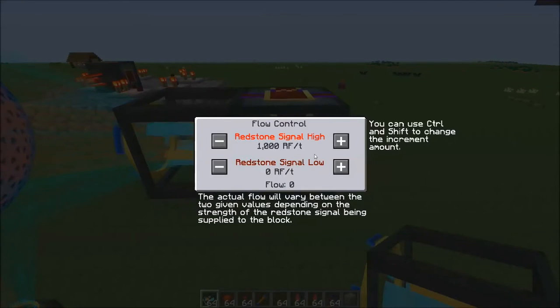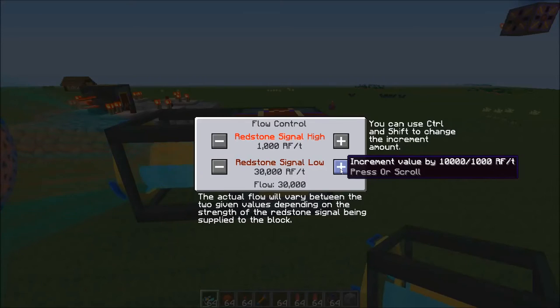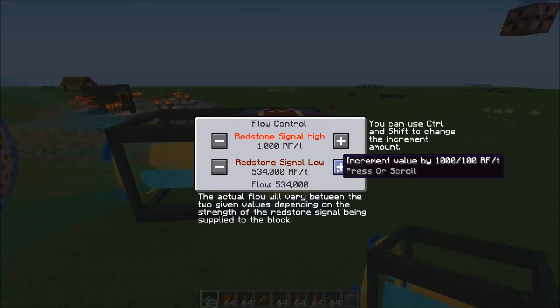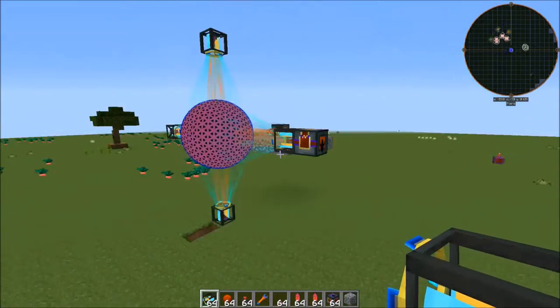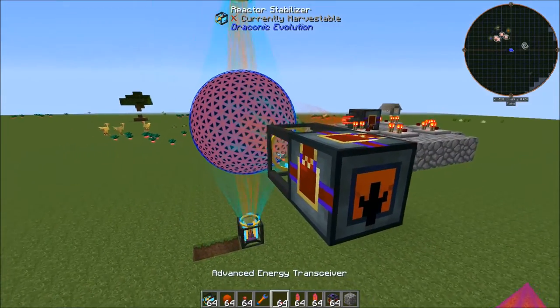We're going to set the purple side of the flux gate to the reactor stabilizer so it's inputting, and then the output facing out. We're going to set the high redstone signal input up to about 537,000 — because the design that we're using produces 537,000 RF a tick.